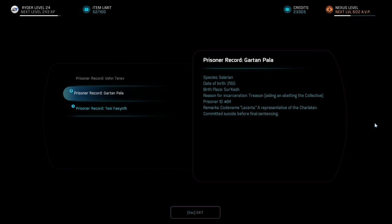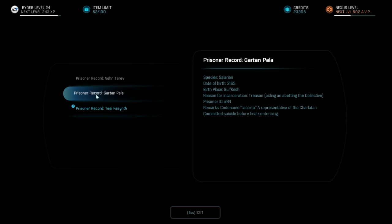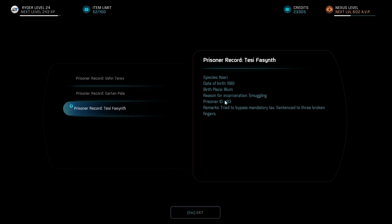Prisoner record for Gartan Pala. Species: Salarian. Date of birth: 2185. Birthplace: Surkash. Reason for incarceration: Treason. Aiding and abetting the collective. Prisoner ID 84. Remarks — codename Lucerta, a representation of the Charlatan. Committed suicide before final sentencing. So we've got 84 and 85, and Tezifacinth, who's 83.